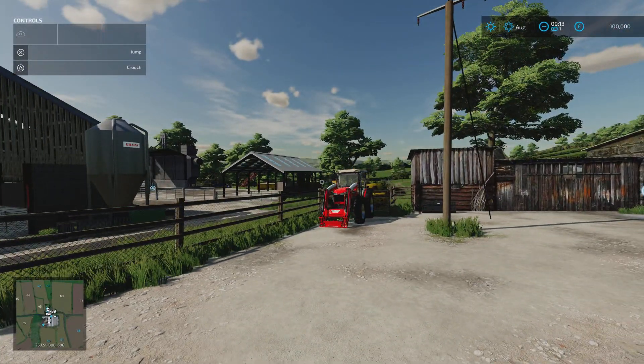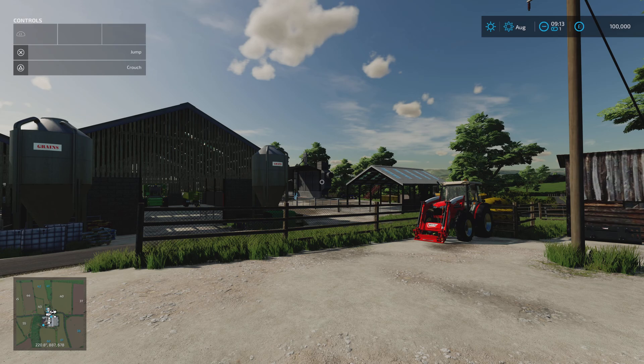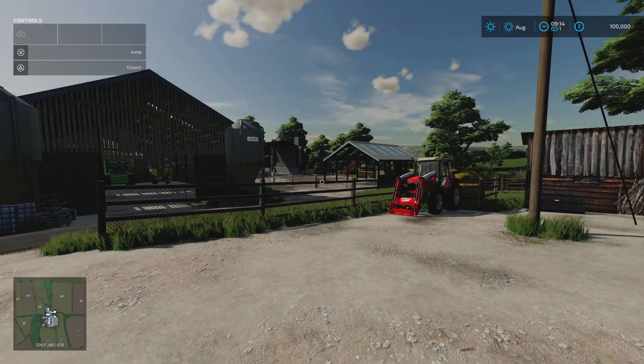Knaveswell Farm Extended was brought out and we never got those on console, but then this came to console on FS19, so we've got it back again from MS Modding. As for required mods, it doesn't say so in the mod description, but when you upload it, it will download automatically the British Farmhouse, also by MS Modding.